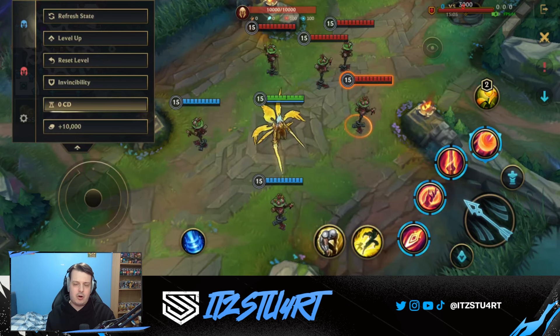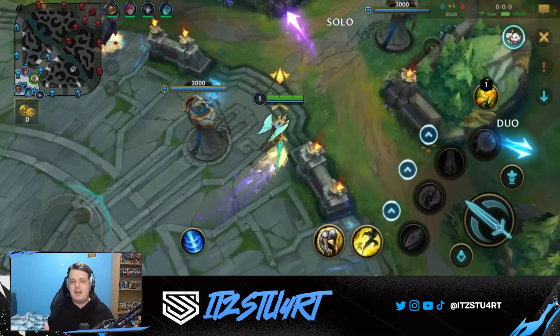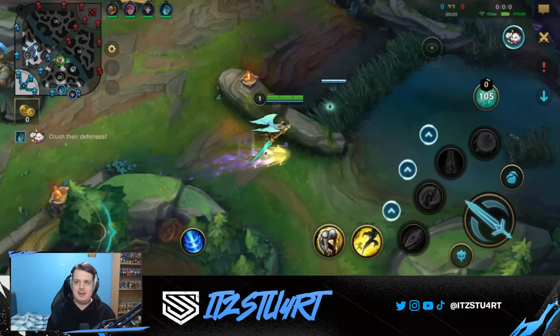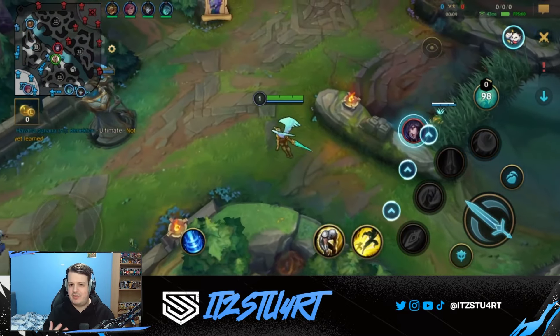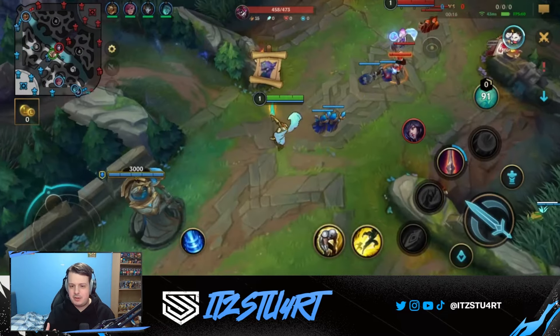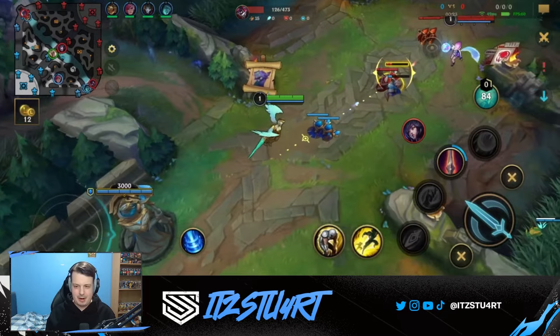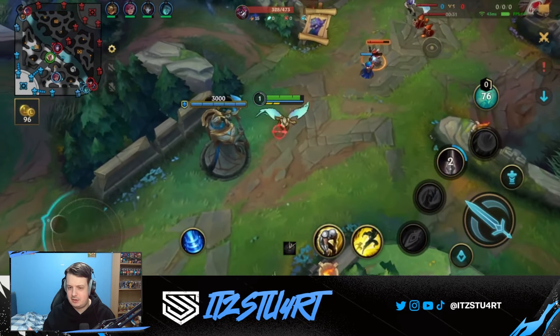Now let's look at the gameplay showing how Kayle can be weak in the early game but an absolute beast at level 15. Playing Kayle in the mid lane — she can actually work in the jungle in Wild Rift, which negates that weak early game. Ganks aren't great but you can safely farm to level 5, 10, and 15. Her best lane is probably mid lane since you don't come under too much threat. Baron lane is probably her weakest because champions like Renekton or Yone can dash forward and deal a lot of damage.